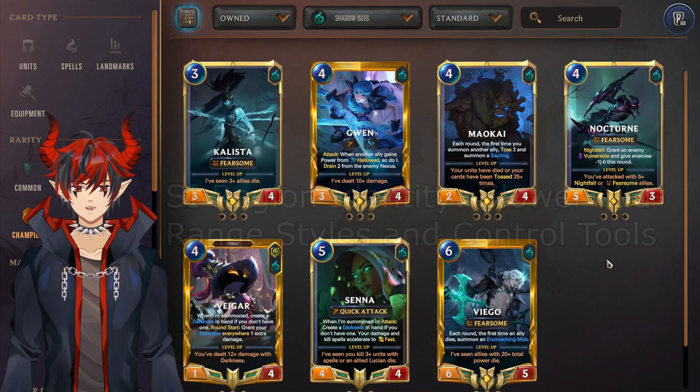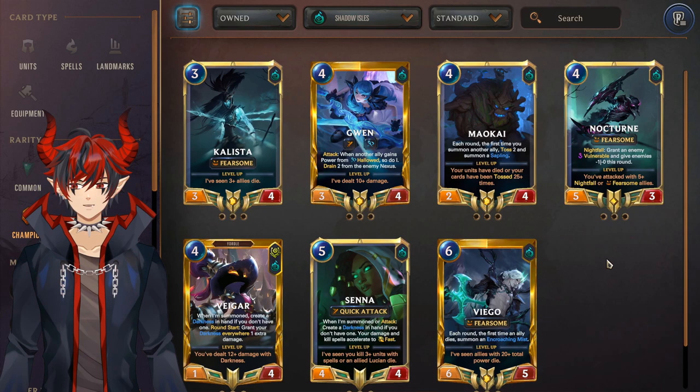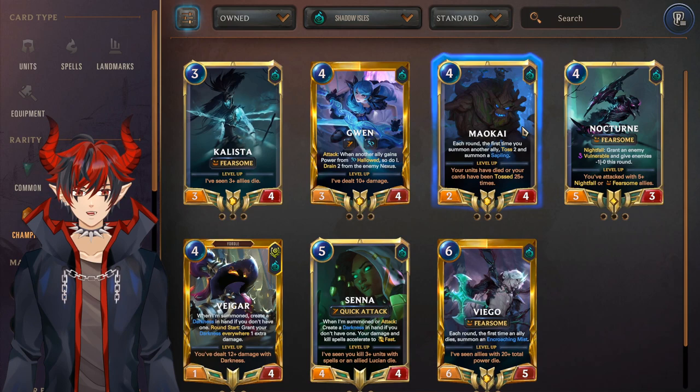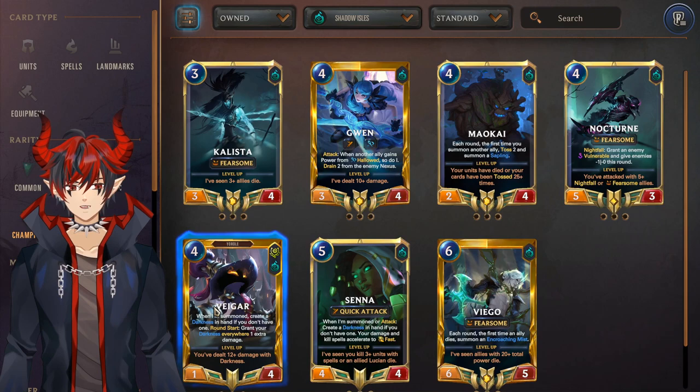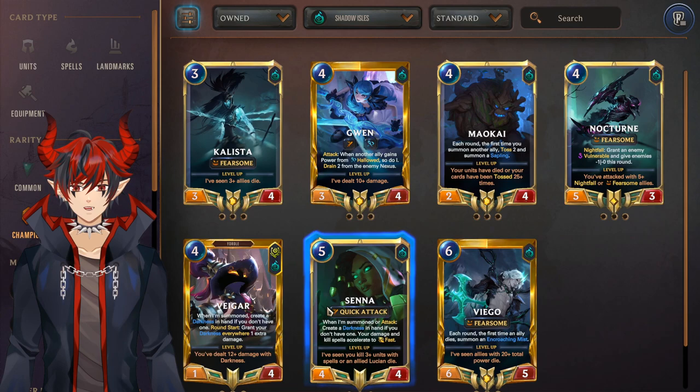Moving on to Shadow Isles, the best card in the region by far is Gwen — a really good general-use champion that can be played with a bunch of different packages and always sees some competitive play. Maokai is the next best if you plan on playing Deep, so craft him if you want to go Nautilus and play the Deep deck. After that I think Viego, Senna, and Veigar are all pretty good and slightly above average — Veigar and Senna are played together in a deck called Darkness so if you're going to craft one you should craft both.